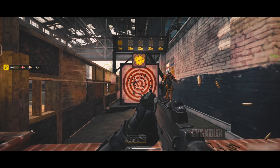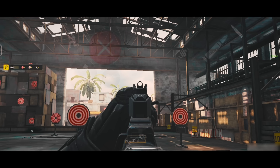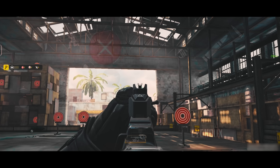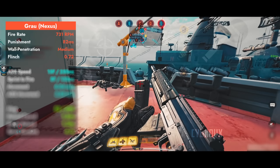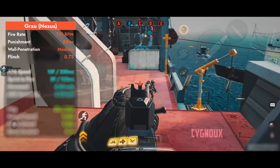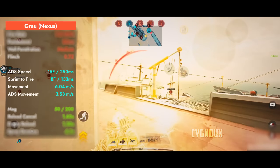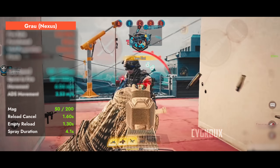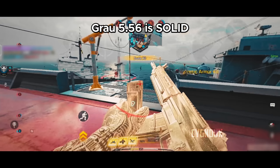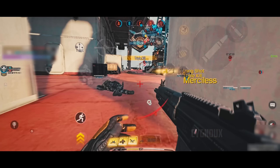Grau has good hipfire in close range similar to SMGs, so we can hipfire when needed. The base iron sight can be a problem, but with the Nexus barrel we get good iron sights and a red dot isn't necessary. Fire rate is medium but still faster than assault rifles like KL 141, ELK 24, or Quake 6. We get fast ADS movement with pretty good ADS speed, allowing us to play close range with 50 bullets in mag, though slow reload speed can be a con when playing aggressive. Grau is a solid choice for playing worldstyle.